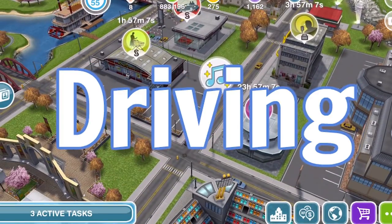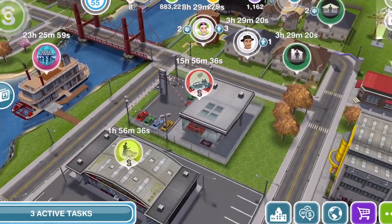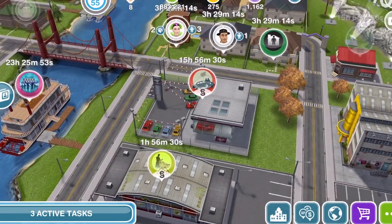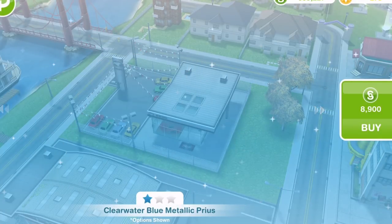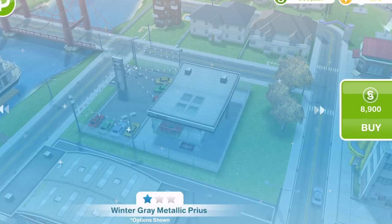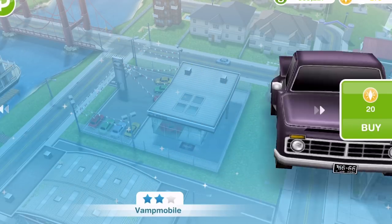Day 4 is all about driving in Sims Freeplay and how it can help you earn some extra simoleons and LP. Before you can drive in Sims Freeplay you need to have built the car dealership, which is on the Simtown map just to the right hand side of the bridge. If you click on the car dealership you will be shown several different cars in several different colours. There are 1 star, 2 star and 3 star cars. The cheapest is 8,900 simoleons — these are all 1 star cars.